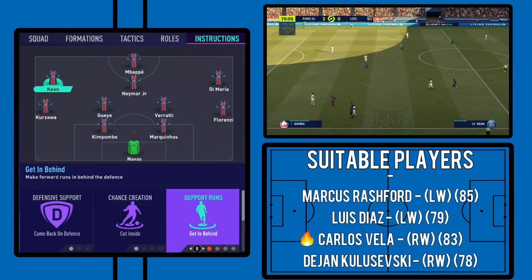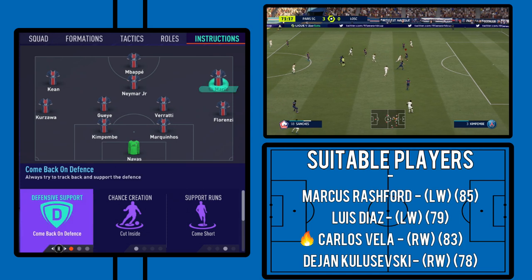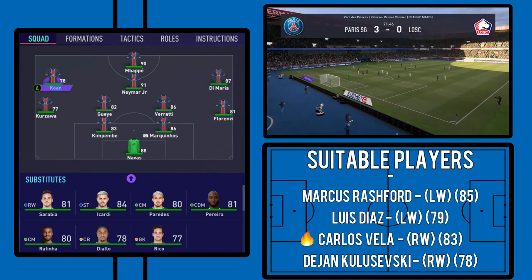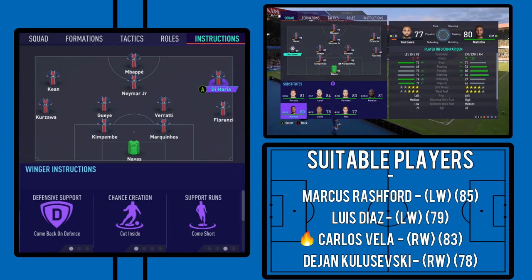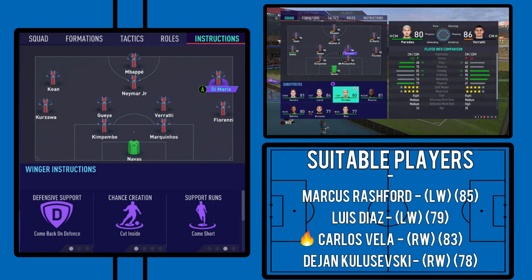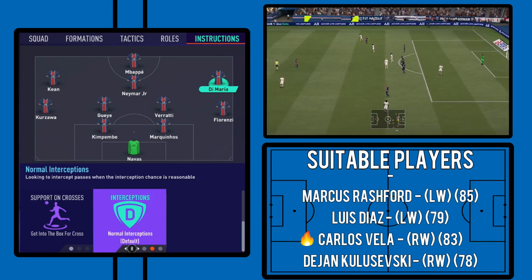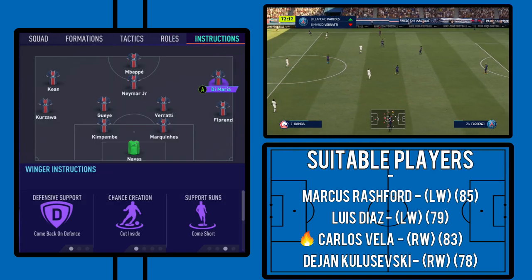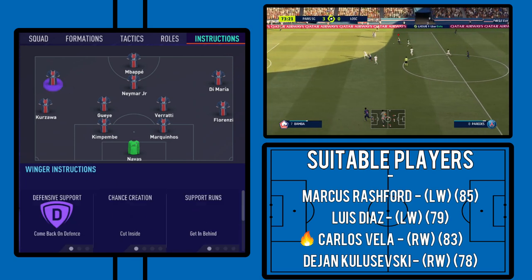There is a difference in the movement they provide, though. Moise Kean is on getting behind so we can utilise his pace as much as possible. Di Maria, who's not quite as fast and generally likes to be on the ball more, is on come short so he can pick up the ball more — Florenzi will be overlapping, giving him a run on the outside, or he can come inside to interact with Neymar and Mbappe. Both wingers are set to getting into the box for crosses, supporting that four-man attack.